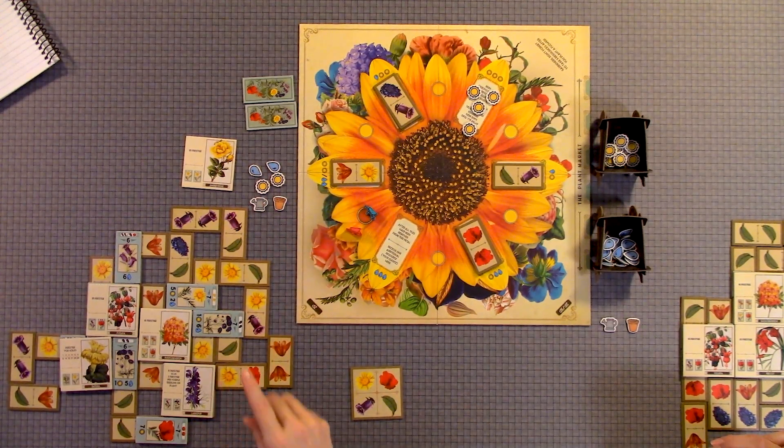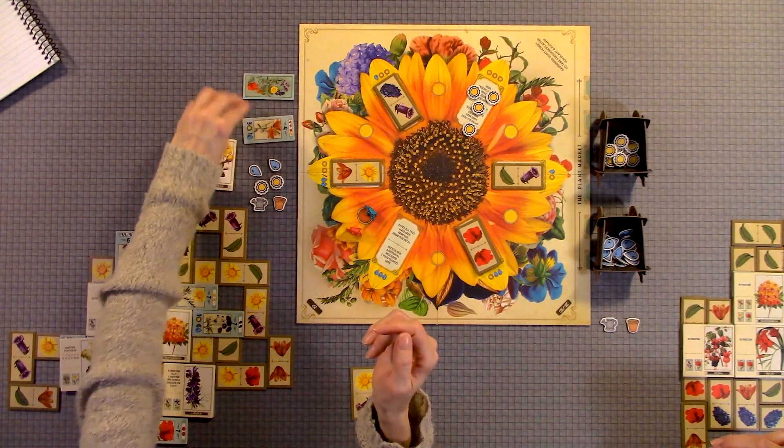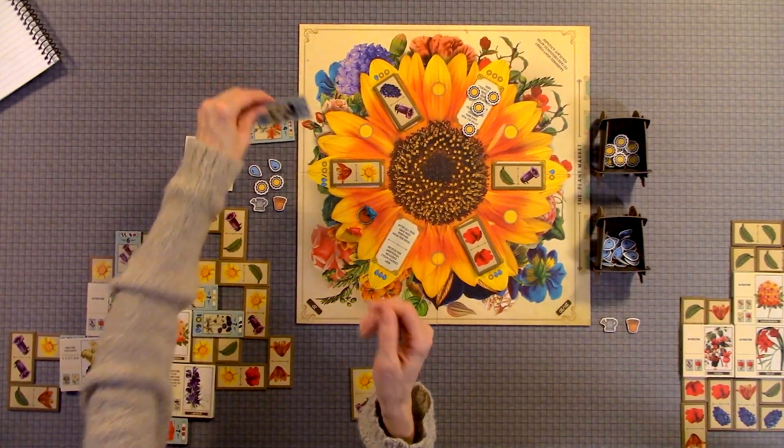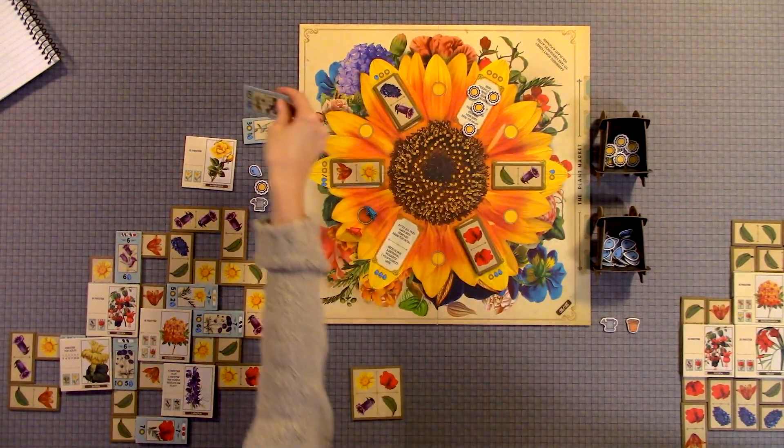The resources in this game are water and sun. The seedlings are free to grab. The cost of things to purchase are shown at the bottom of the flowers.